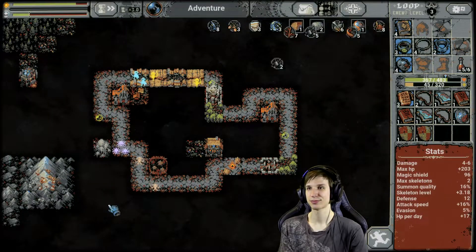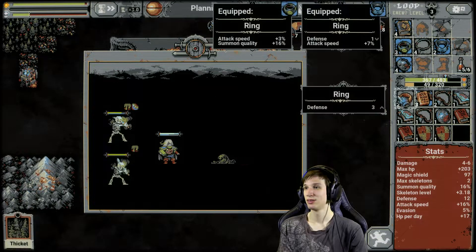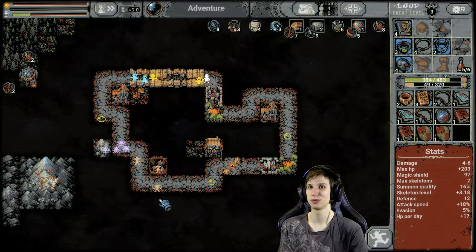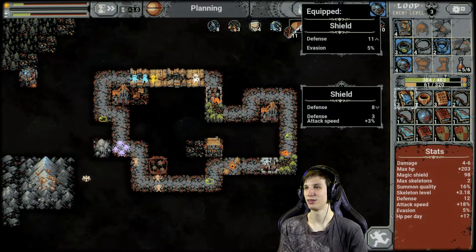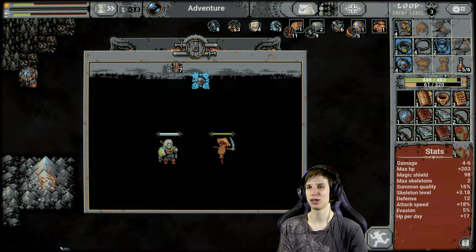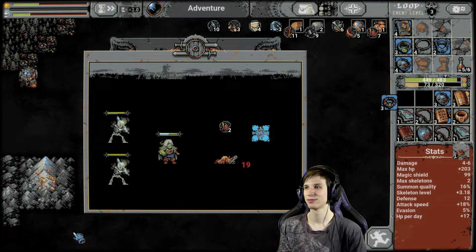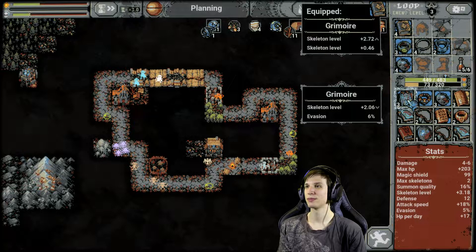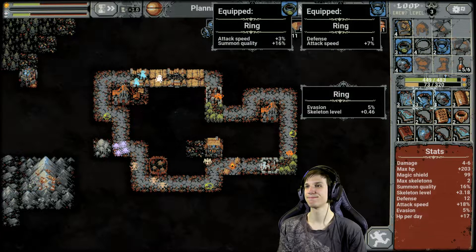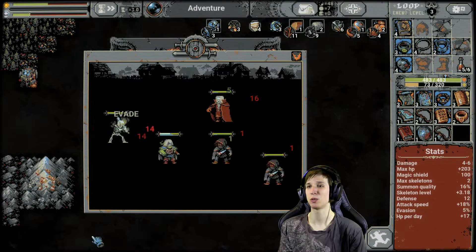Rocks. What do we have here? Just defense? Don't care about just defense. This is the setup we have right now. Attack speed — nope, not as good. I'm gonna stick with defense if anything — evasion is not that important to me. Evasion and skeleton level — nope. Skeleton level, defense, region — no, I want quality. Where's my quality?